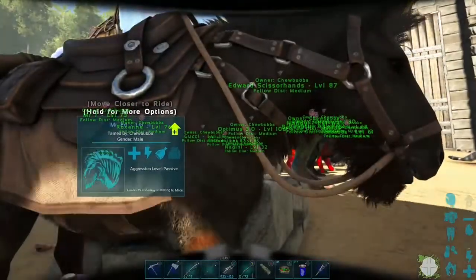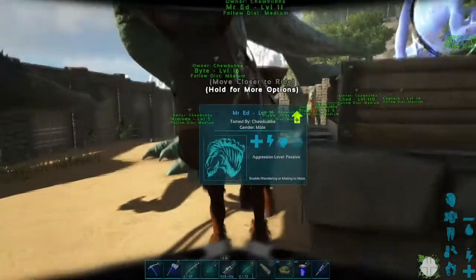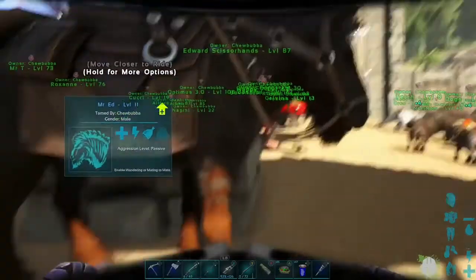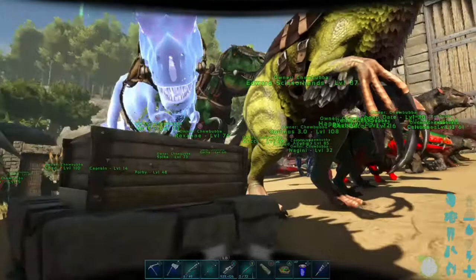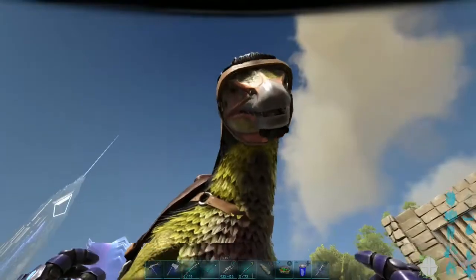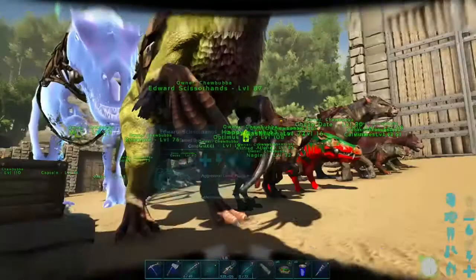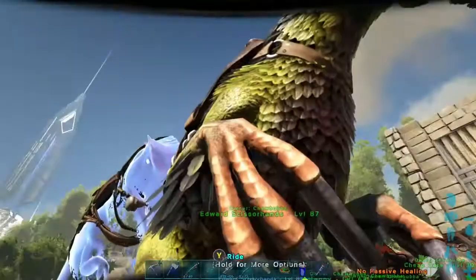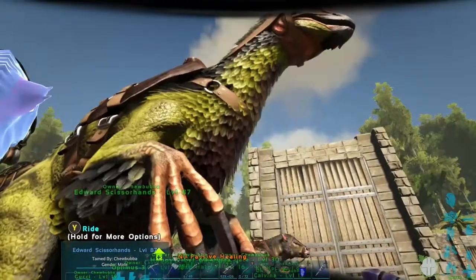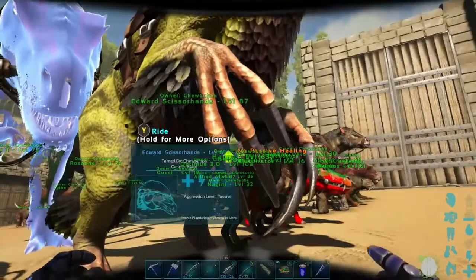Did I ever name you? Mr. Ed. As a horse. I don't know why I tamed a horse - I don't need a horse, I don't use a horse. But I did, and I named it Mr. Ed. And we'll work our way up this way. Here's Edward Scissorhands. Some people like to call them tickle chickens because if you look at these claws - that's insane - and they do massive amounts of damage, which is why I bred up an army of them. But you can also use them to do some fine-toothed resource gathering.